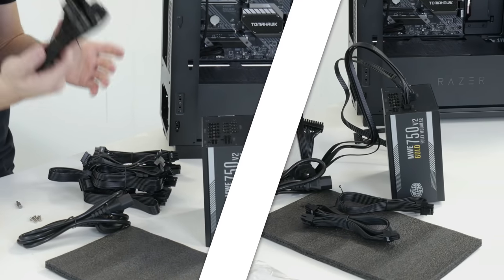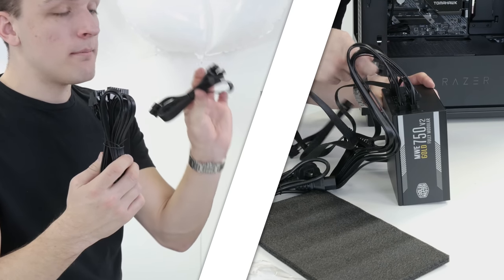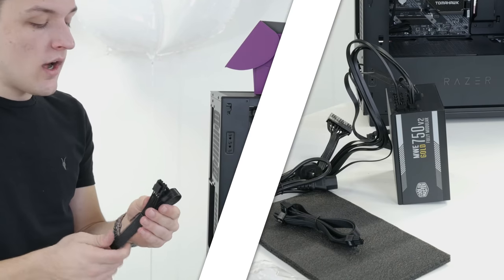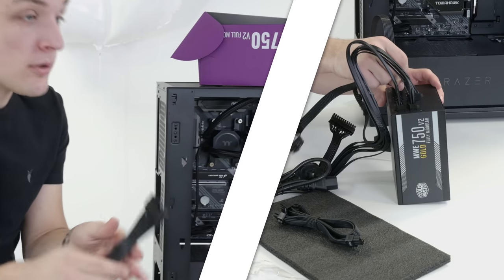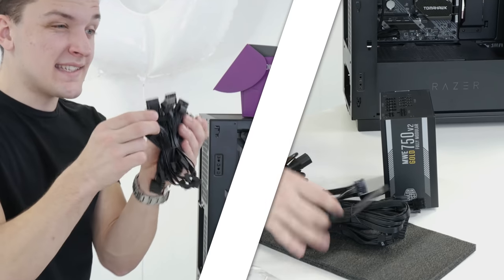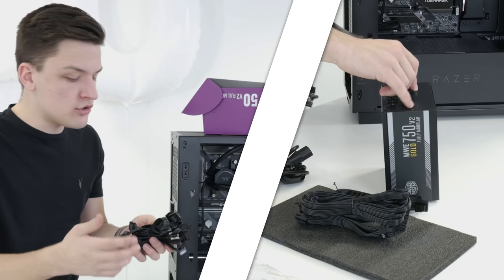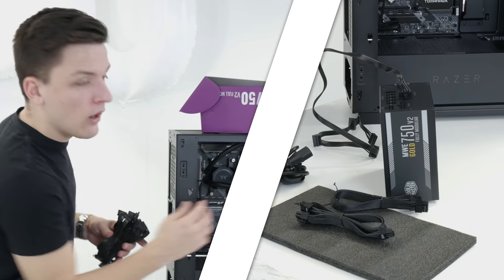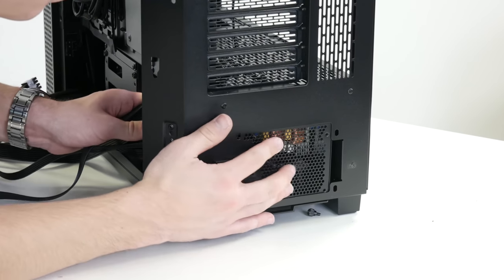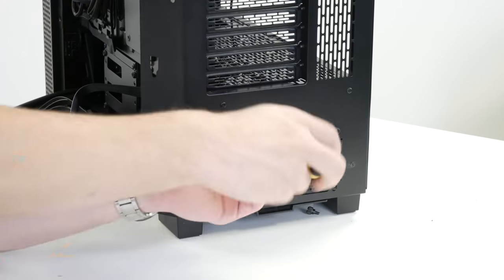In terms of cables: first up is the large 24-pin motherboard power cable, followed by a dual 6-plus-2-pin PCIe power connector for the graphics card. We've also got a CPU 4-plus-4-pin power cable for the top left of the board, and we only need one of the SATA power harnesses to power the RGB or any external drives not on the motherboard itself. With those identified, we slide the power supply into the back of the case and screw it in with four screws.